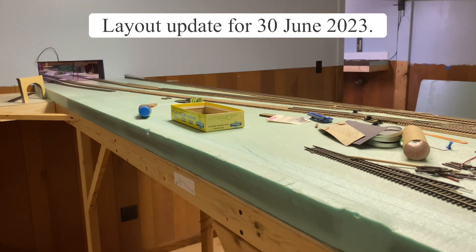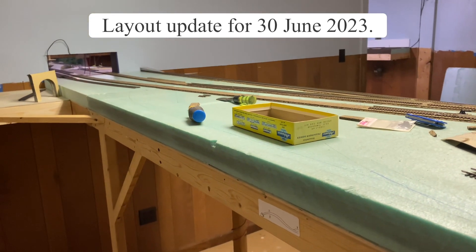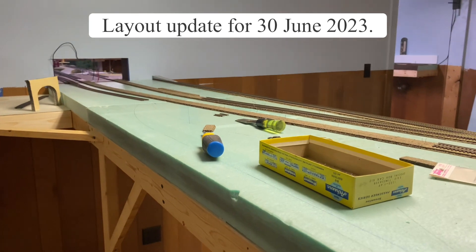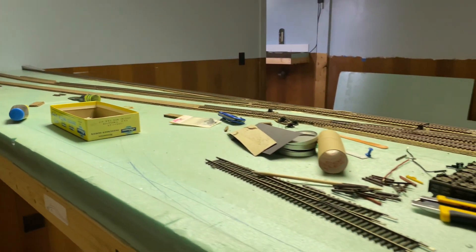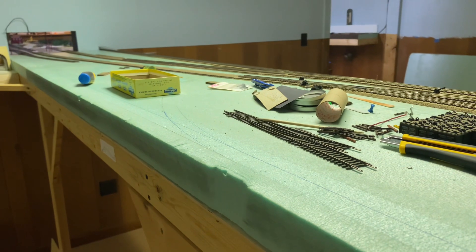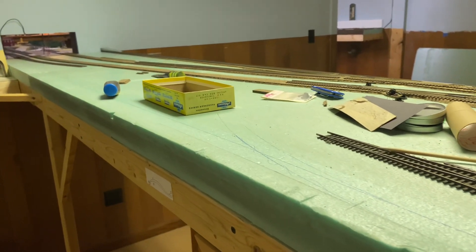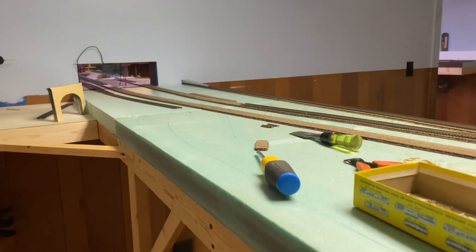Happy Friday everybody. If you watched my short video, thank you for coming over here. Basically what I've been doing is reconfiguring the track on this end of the peninsula behind me. There are three tracks: main one, two, and three. Two and three are basically sidings. Main two is now going to be a main line as I'm double-tracking part of the layout, and track number three will just be a siding.